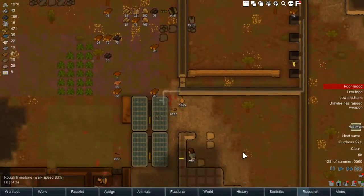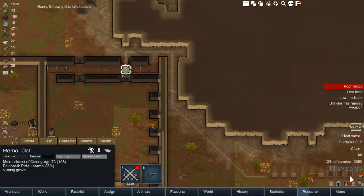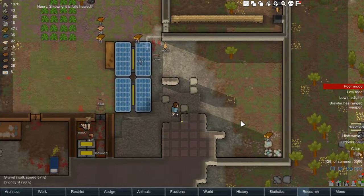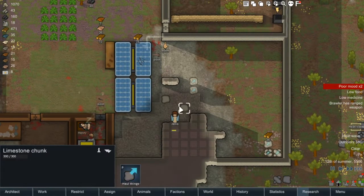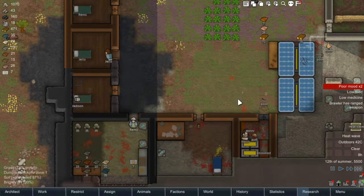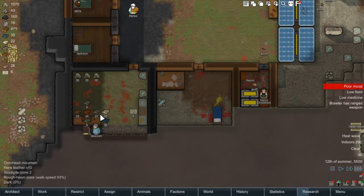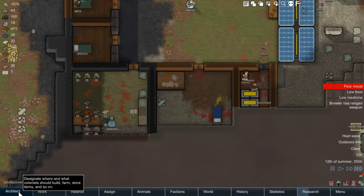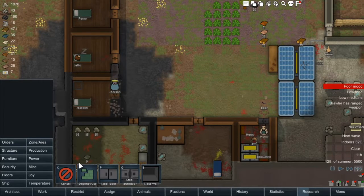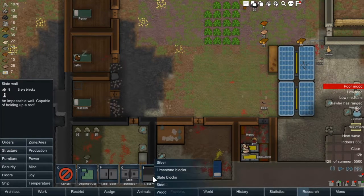Jello is working really hard — she's really going for it. She's mined out all of this and built the turrets. They're all going out to visit Graham. She's dead — their homie is dead. Let's get hauling on this. Who have we got as haulers? We really, desperately need more people.